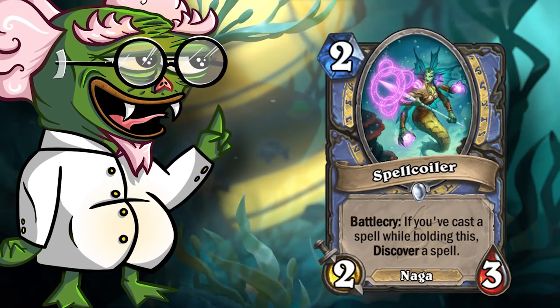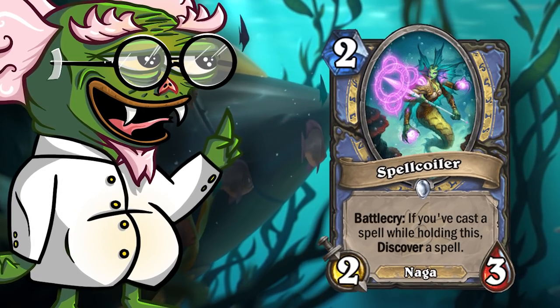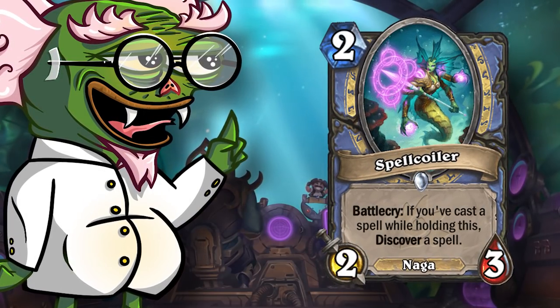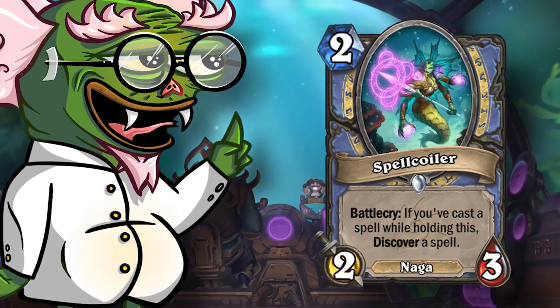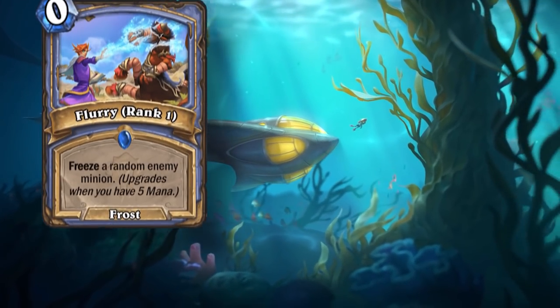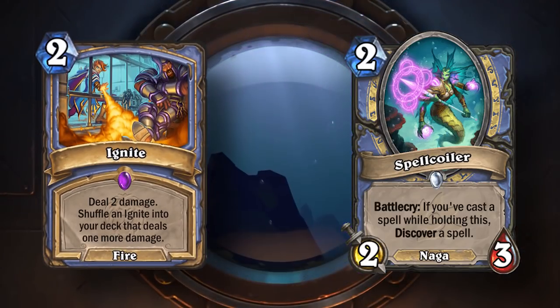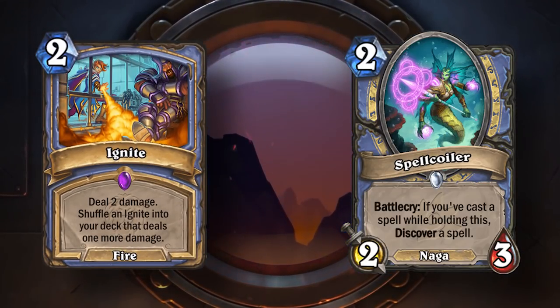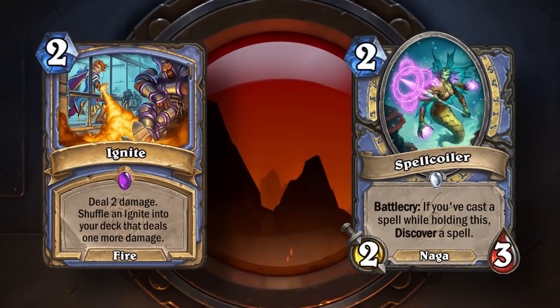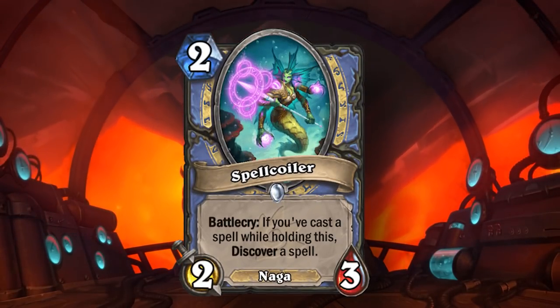This is a very interesting mechanic to evaluate because it depends on a card-to-card basis, but the design idea is solid. It wants you to hold a Naga in your hand, which means you're not playing for tempo. You need a spell and a Naga in your hand at the same time. If you play a spell without the Naga, the Naga is useless. And if you play the Naga without casting a spell first, a two mana, two-three is not something you're playing in your Hearthstone deck.